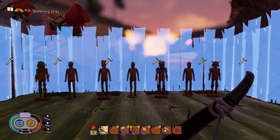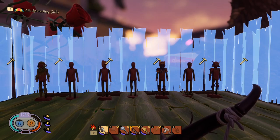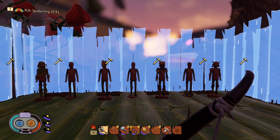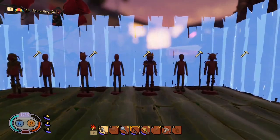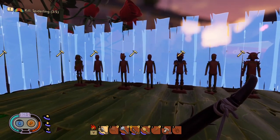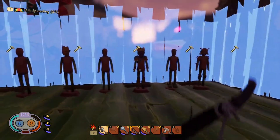Hey guys it's KZ here. Today I was playing Grounded with a friend and accidentally duplicated my ant armor into three sets. I'm not exactly sure what I did to duplicate the armor, but I'll put in the clip where I was playing with my friend and it duped. If you guys can figure out what exactly I did and how it works, please let me know in the comments — I'd love to get a few extra sets of armor without having to grind for it. Thanks for watching and here's the footage.